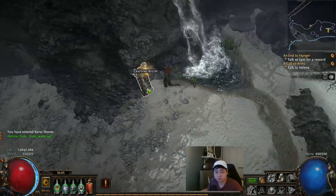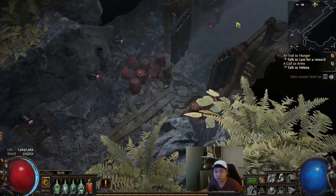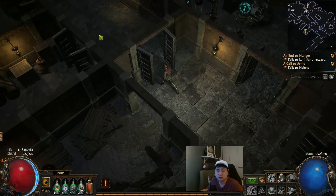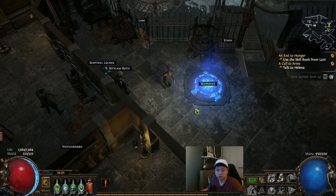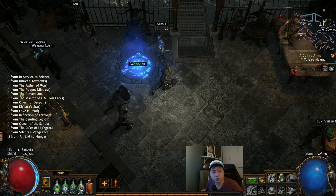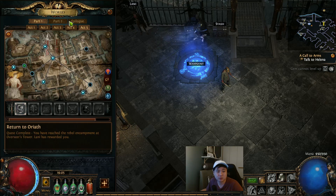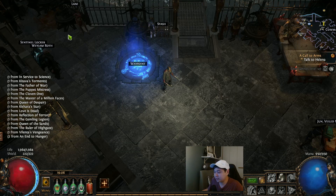Go inside — no reason to walk outside anymore. Head straight to Lani and take the passive skill book. Once you're done, type slash passives — it will tell you which skills you've completed. These are all the passive books from every act. If you see a zero, you know you missed one, and you'll have to go back to check which act you haven't done. That's it for Act 10.